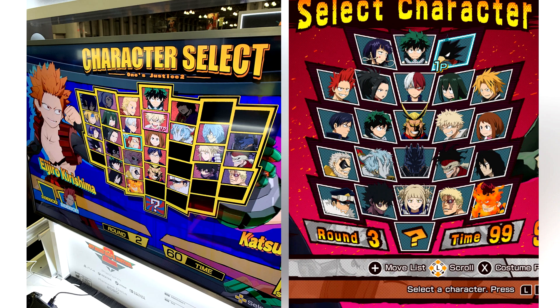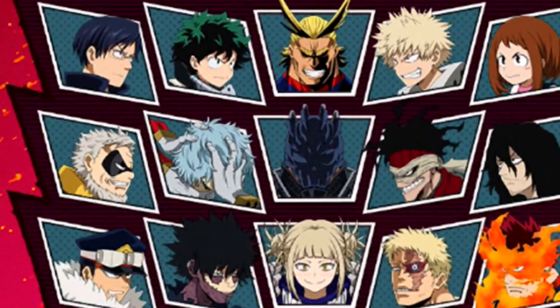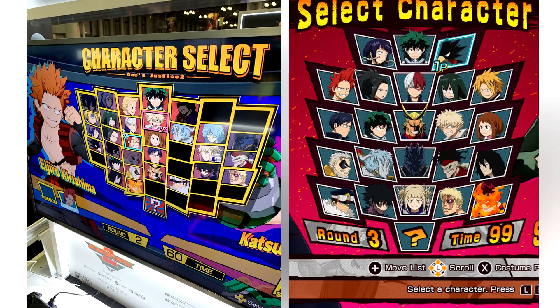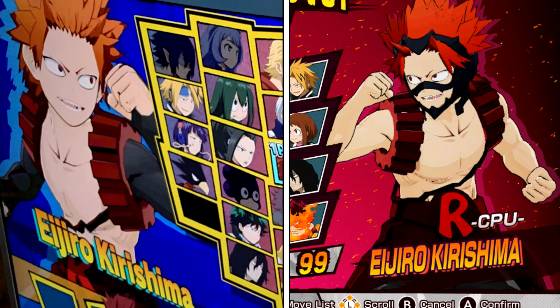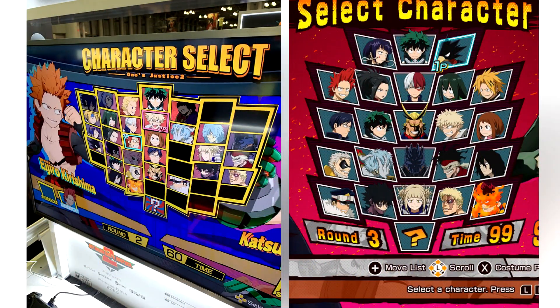But this is because of the character select layout — everyone is looking toward the center, and the characters who are in the center look directly at the camera. For example, in the previous character select screen, All For One was in the center and because of that he was looking directly at the camera. But because now he's on the right-hand side, he needs a new render that has him facing towards the center of the character select screen. The same can be said for the previously mentioned characters. Kirishima has a new costume and a new render for the character select screen, and of all the UA students that aren't main characters, I expect Kirishima to receive the most changes out of any of them.